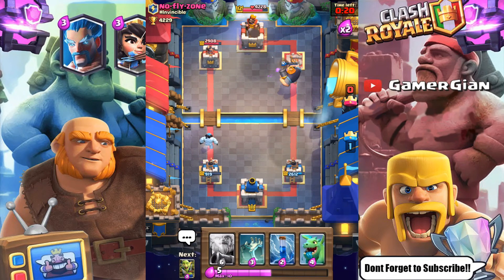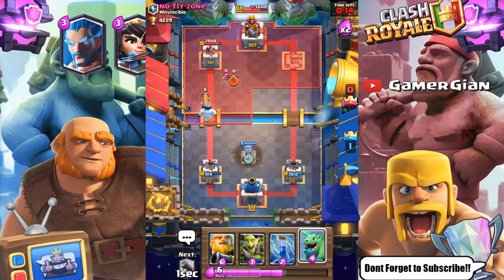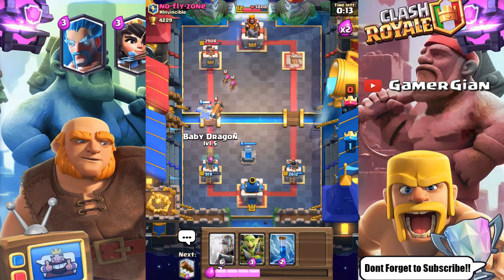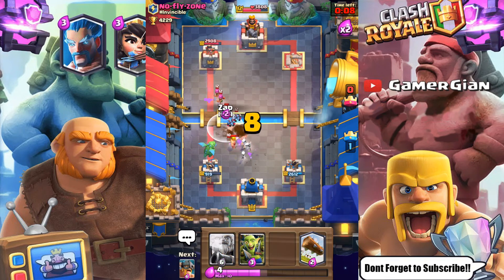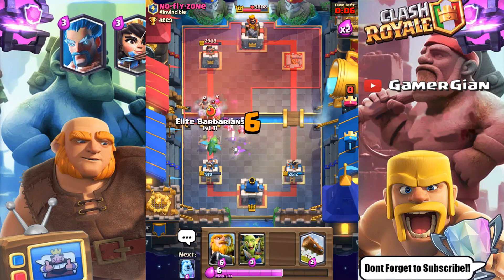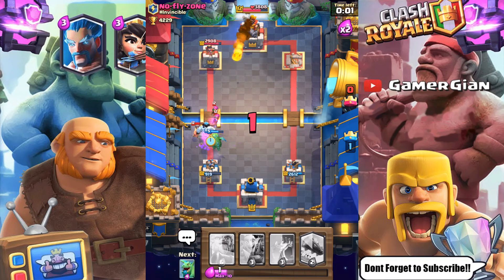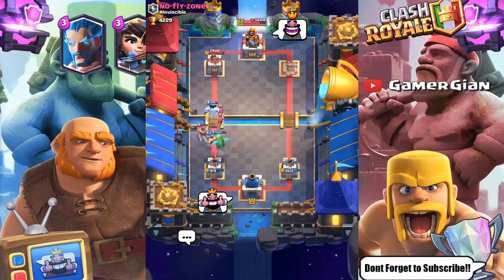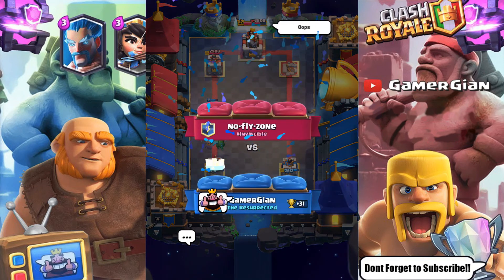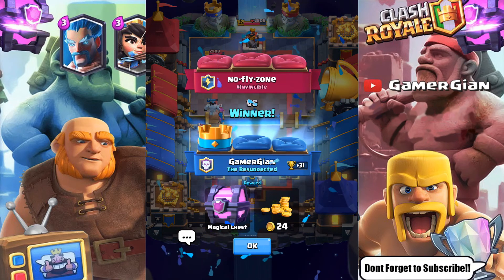We're looking really good — 22 seconds to hold off. I'll go with a Tombstone. He still has Zap so I don't want to put Goblin Gang down yet. I'll put Elite Barbs here for defense, and with the last five seconds I drop an Ice Golem. That's gonna be GG — good game guys! We are killing it with this deck and we got a Magical Chest out of that!